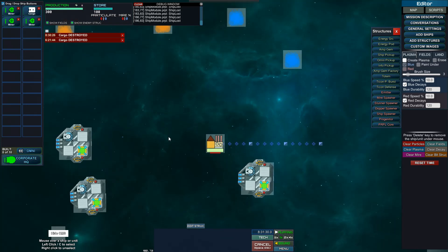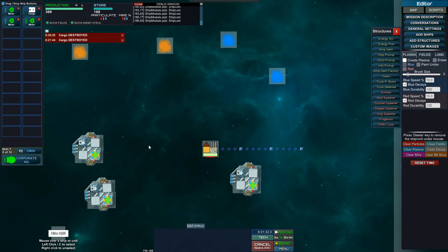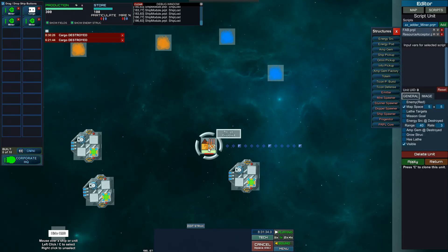Hello everyone, this is just another quick progress video. I have made a fabricator that you can choose a recipe for. Right now the resources are just named A, B, C, D.